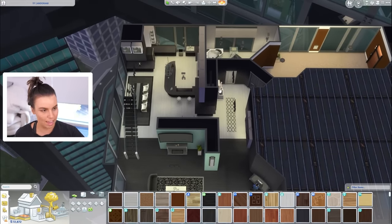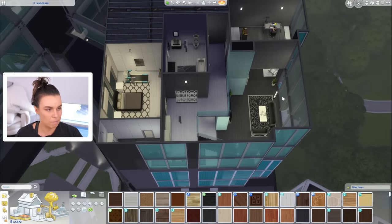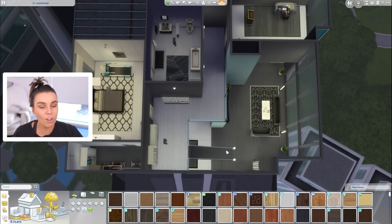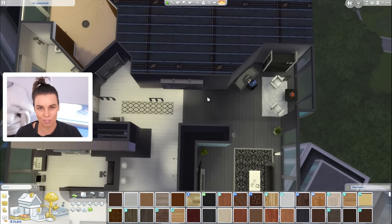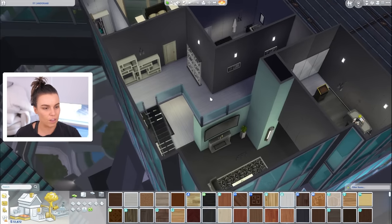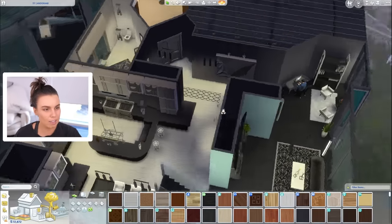Up here, I think we could probably make better use of this space — maybe completely redo this area. I feel like this doesn't have to be as open as it is, and maybe we can put a staircase closer to the entrance so it's not so far to the other side. It's very monochromatic. We're just going to spruce it up.